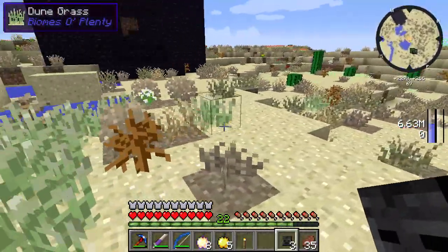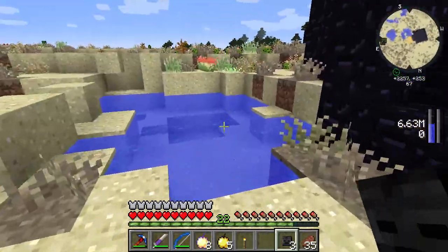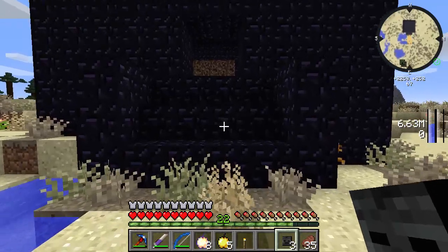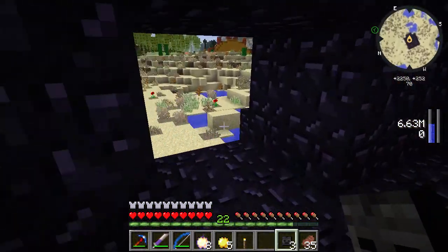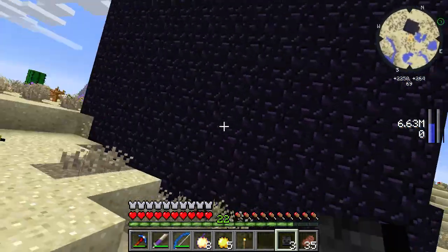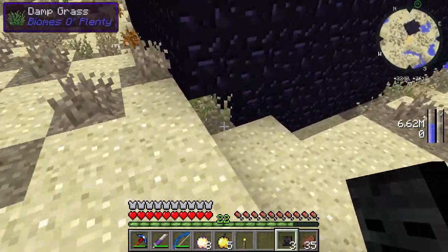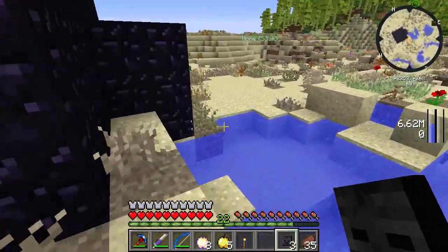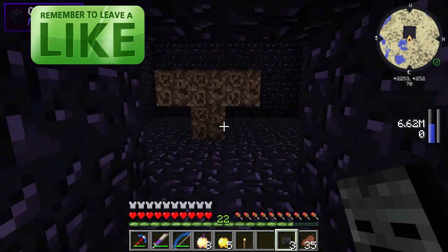Before we do that, I want to go ahead and kill another wither so we can get a second beacon to set up in our world. Because one beacon is good, but two will extend to our entire house. So I built this here — a nice obsidian structure. It took a lot of obsidian. I believe I did a 7x7, and I did it too thick. I forgot some places, I didn't have enough to do it all.